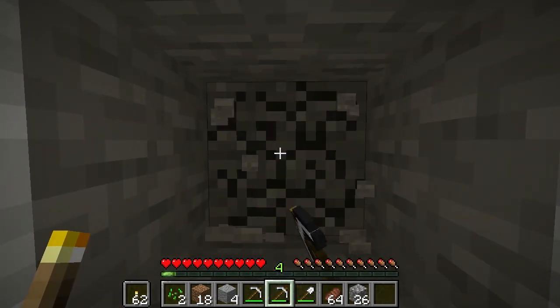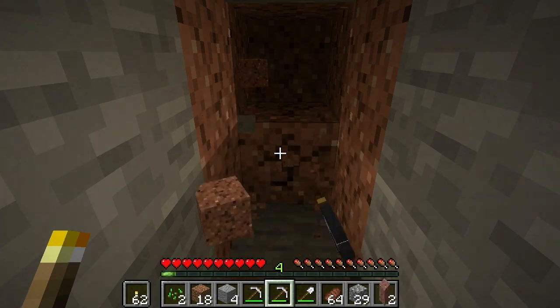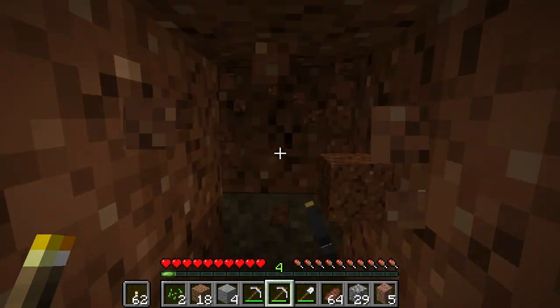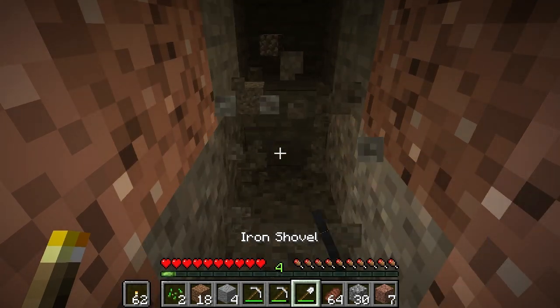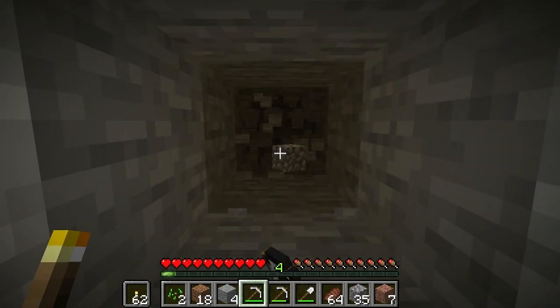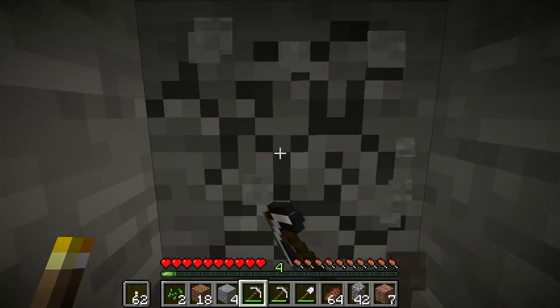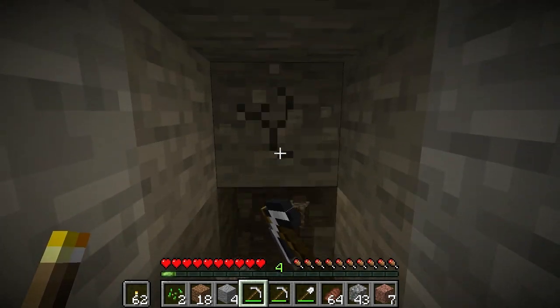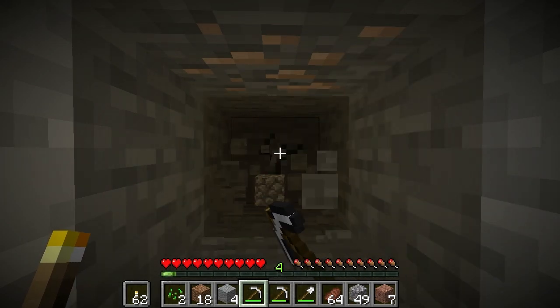Right-click to place that torch and go until you find coal. There's iron, but we're looking for coal.